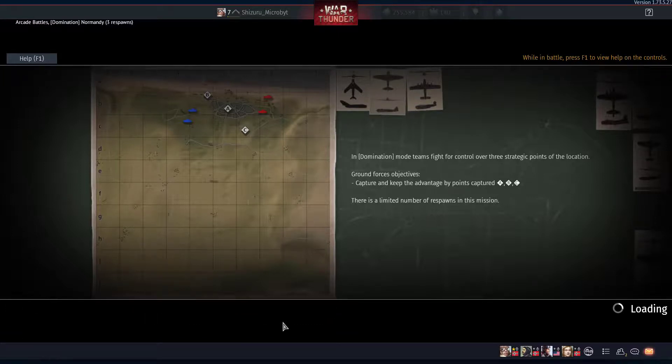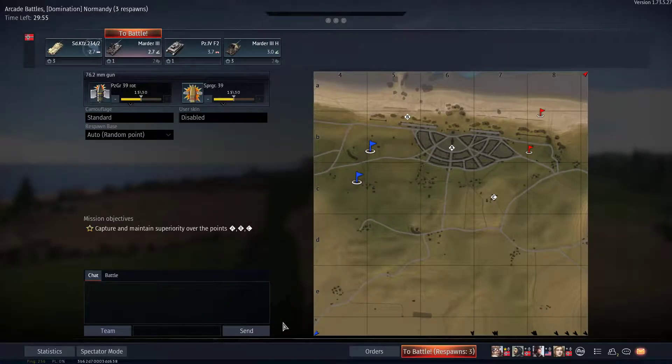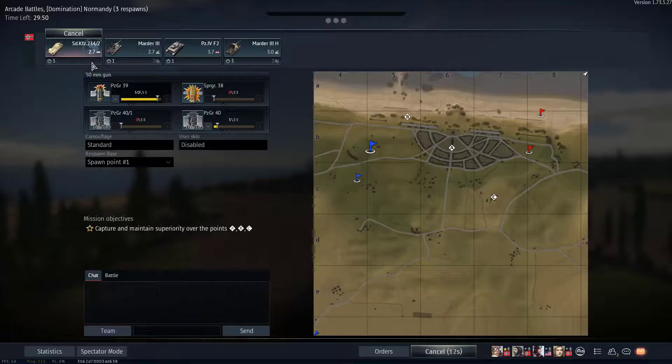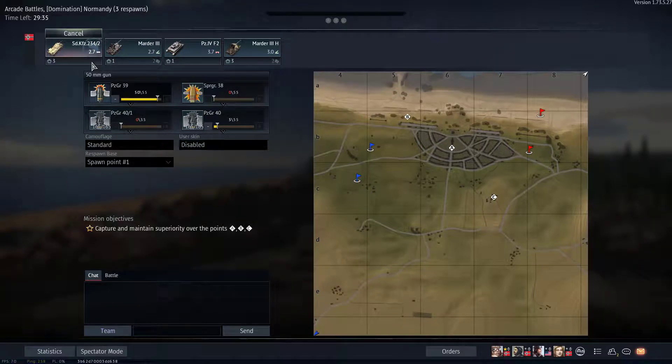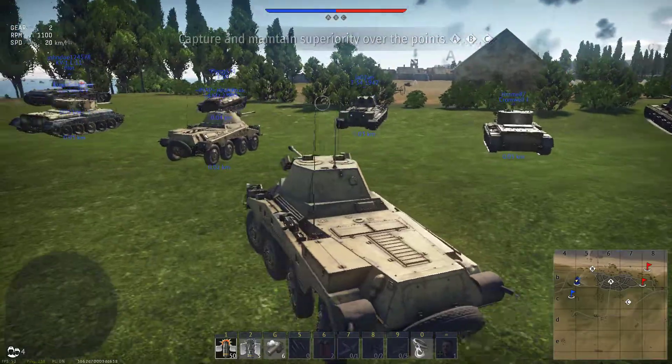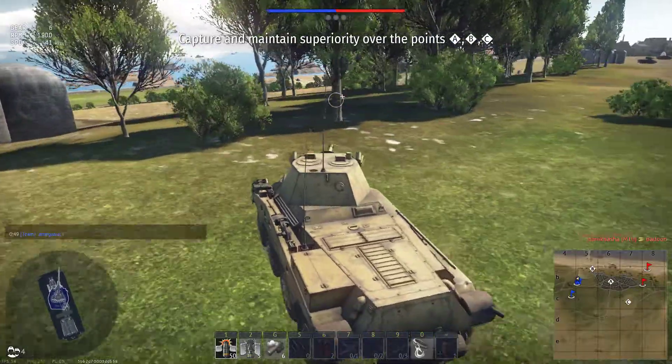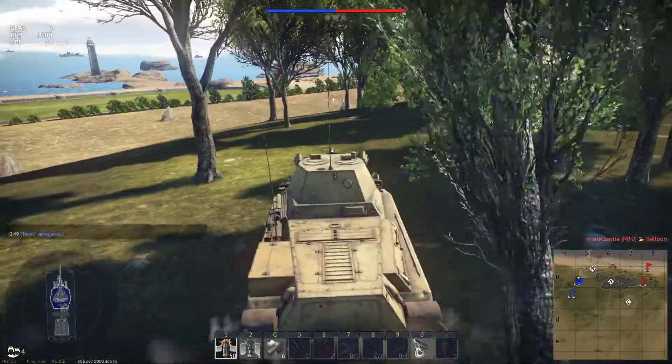Looking back at the previous episode 1 footage, it was really choppy — it lagged a lot and wasn't smooth at all. So I've lowered the graphical settings; I've reduced shadow quality, water reflection, and refraction. I really don't want to go ultra low quality because I've heard that looks like trash, but so far so good — the game runs well.